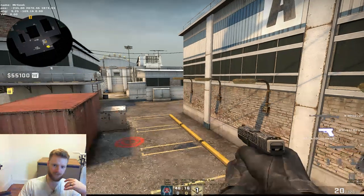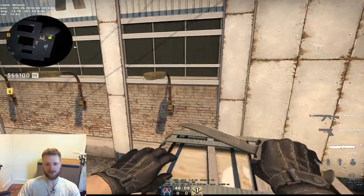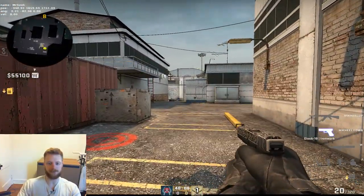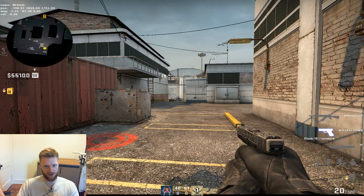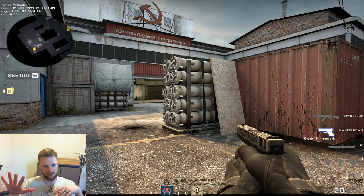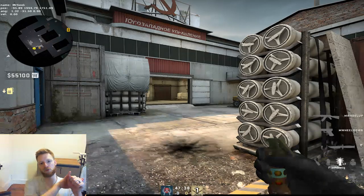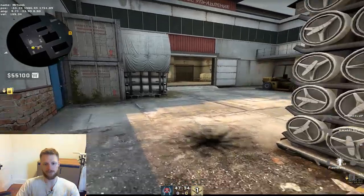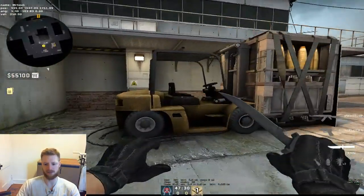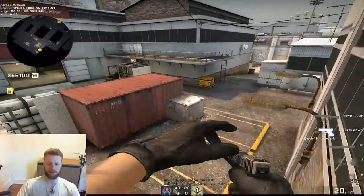I cut the last video a little short because it was already 10 minutes and I was only halfway done. So I'm separating it - this is the second half. I'm going to talk about the CT side. I talked about the T side and how the five players fit into a T-side execute: the entry, follow-up, middleman, support, and lurk. The support is interchangeable with the primary AWPer, and we'll probably have no support and then a lurker and a primary AWPer.